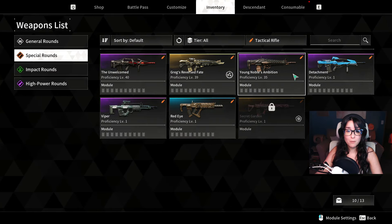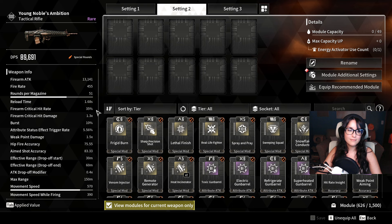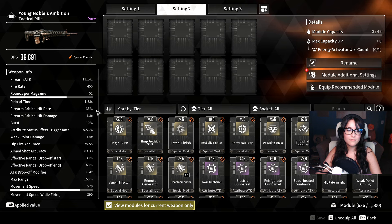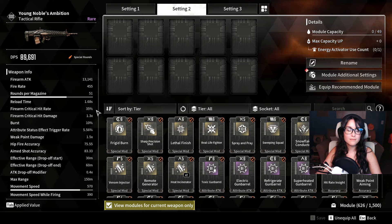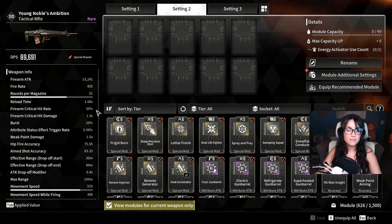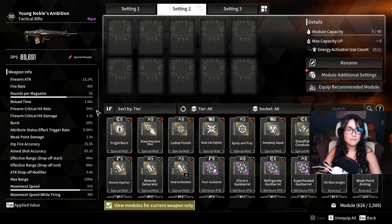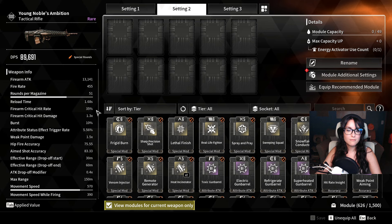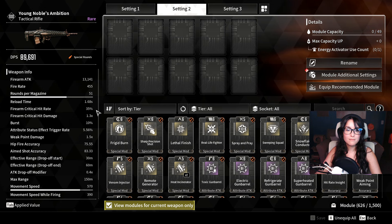Next we are going to talk about Jung's Nova's Ambition, and this one is actually Mister's favorite tactical rifle. We haven't used all the tactical rifles yet — the one we're missing is the Secret Garden. But out of all of them so far, even Greg's Reverse Fate, this one is probably the one I enjoy the most because it has a good rate of fire — not the best, but comparable to some of the best. It has an absolute monster magazine, the critical hit rate is really, really good — possibly the second best base crit rate among tactical rifles. This was the first gun where I realized tactical rifles are actually pretty good and fun to use.